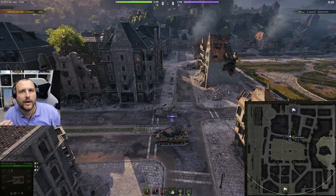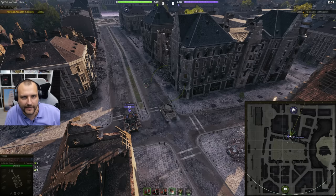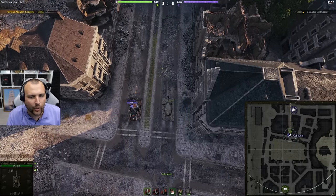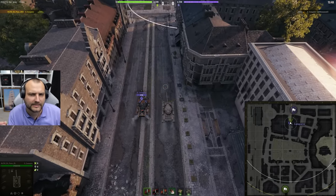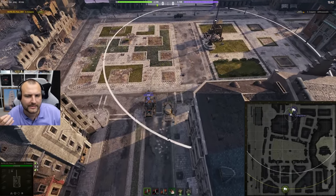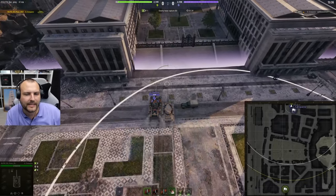First, let me show you how much benefit the better ground resistances field mod actually gives you. On the right you see the tank without it, and on the left the tank with ground resistances tuned up. The distance is pretty much equal at the start, and as you can see, the tank with ground resistances gains a tiny bit of speed — just a tiny touch quicker. But honestly, I would not notice that whatsoever. Speed is not noticeable.